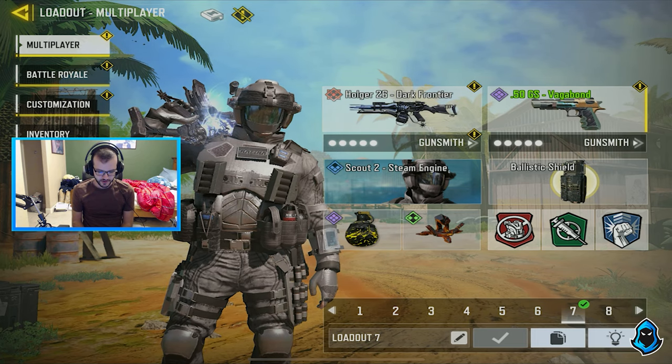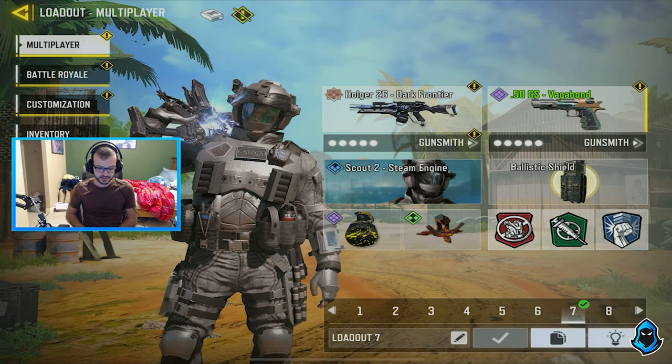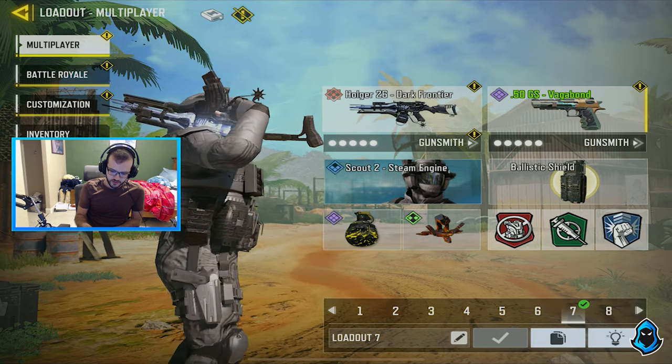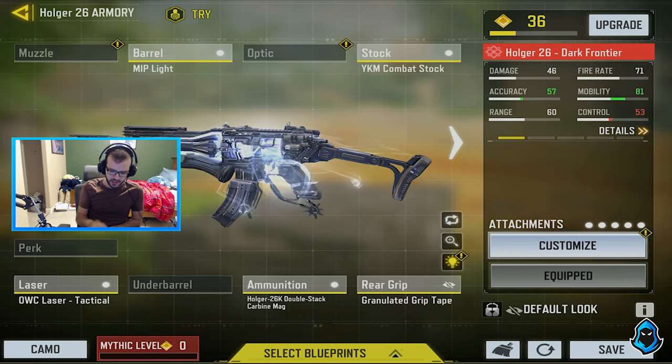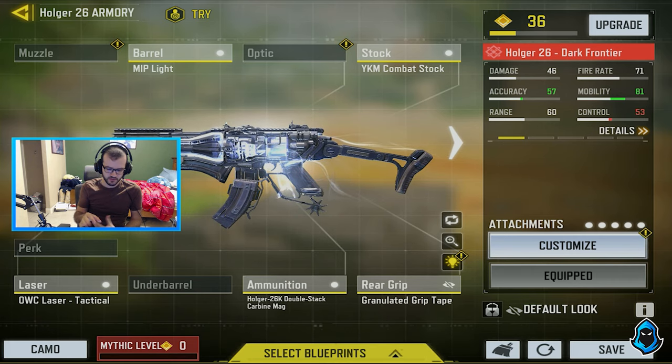Hey guys, it's Kevin. I'm back with another Call of Duty Mobile video and today I'm gonna be playing with this class. This is the Mythic Holger that I just unlocked, which is pretty awesome, and it does have an awesome iron sight. So I took off the optic and I put these set of attachments to make it kind of an AR/SMG combo.